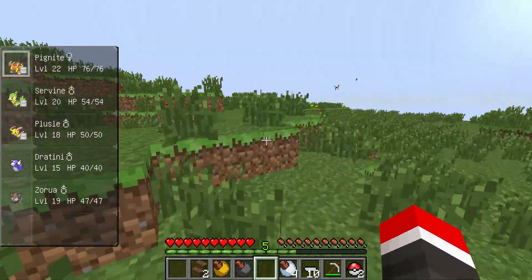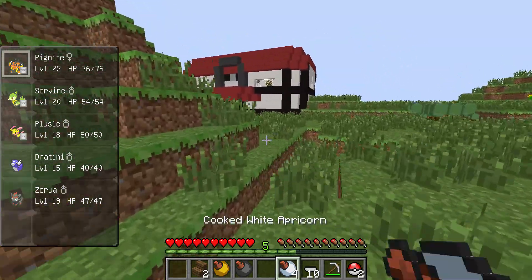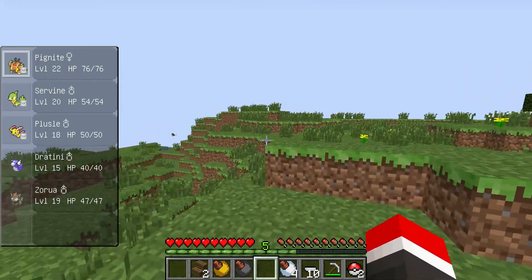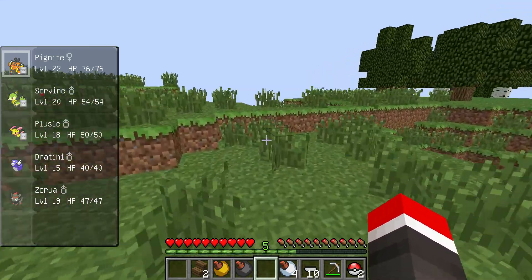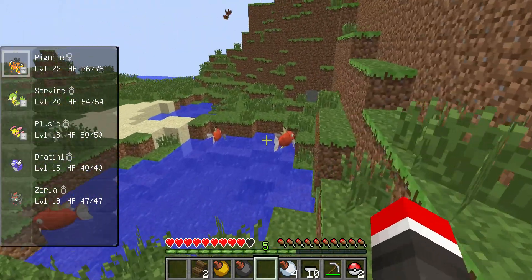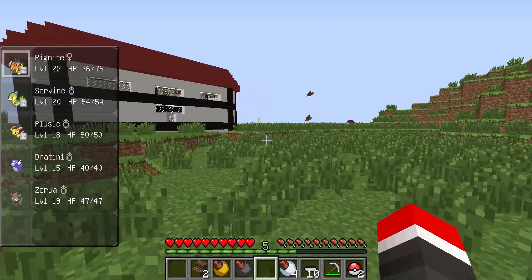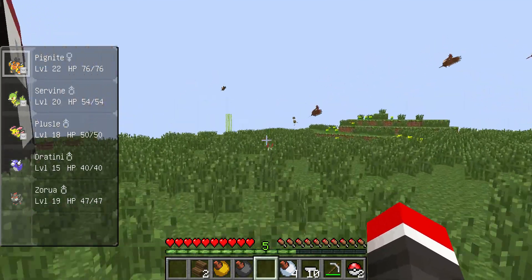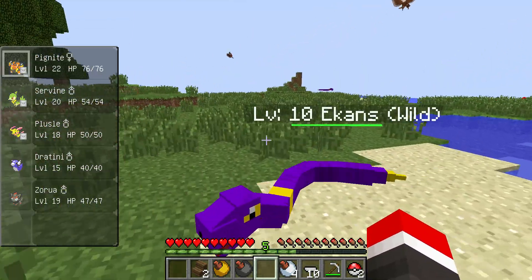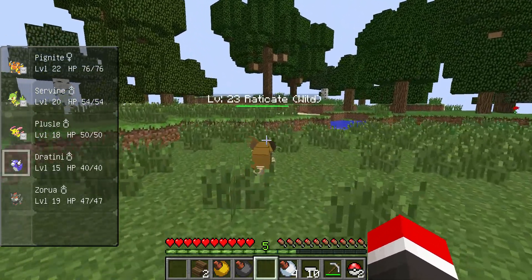That's a level 49 Pikachu — not going for that guy. I want to find something high level but not too high that I could battle here. Sorry, I was really making this episode to show you guys — and show myself — that thing over there that my friend told me about, because I didn't believe him. I decided to go over there unrecorded so you guys don't think I cheated to bring that in. Right now I'm just looking for a nice higher level to catch. I will actually battle you — level up my Dratini a little.